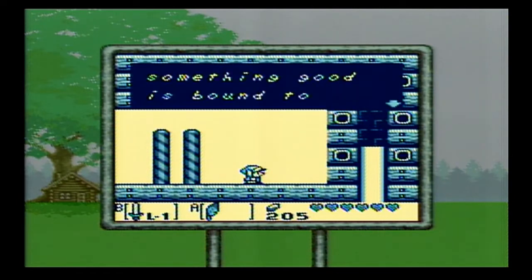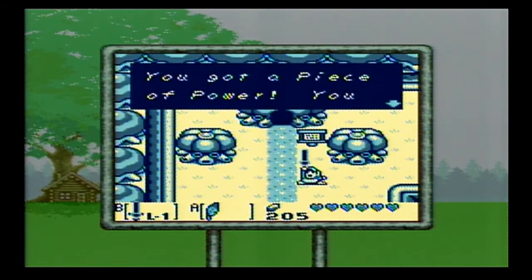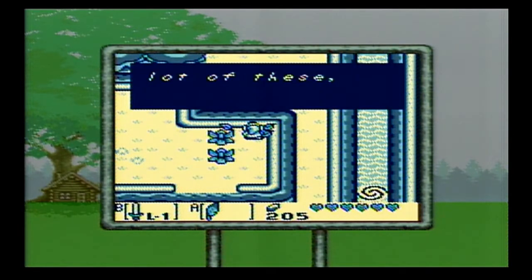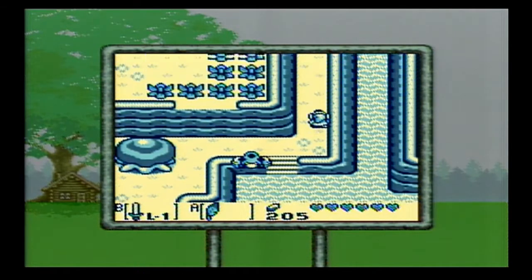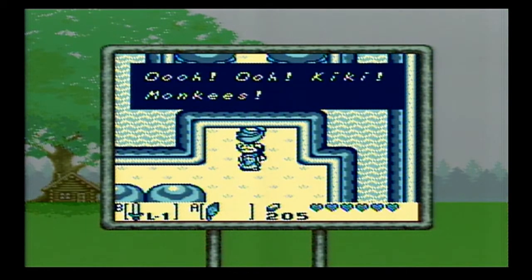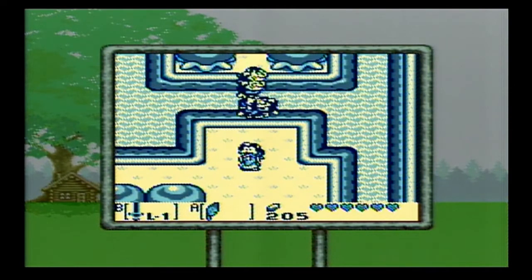Soon we'll be up to seven, because immediately to the screen to the right there'll be another secret seashell we can pick up. I think there's another secret seashell underneath all those bushes. In order to get that something good, we need exactly 20 — but there are 26 total, and we'll be getting all of them. This guy — the monkey Kiki — he wants some bananas. Let's give him those bananas, and now they're going to repay us by building a bridge here that lets us get into the castle.